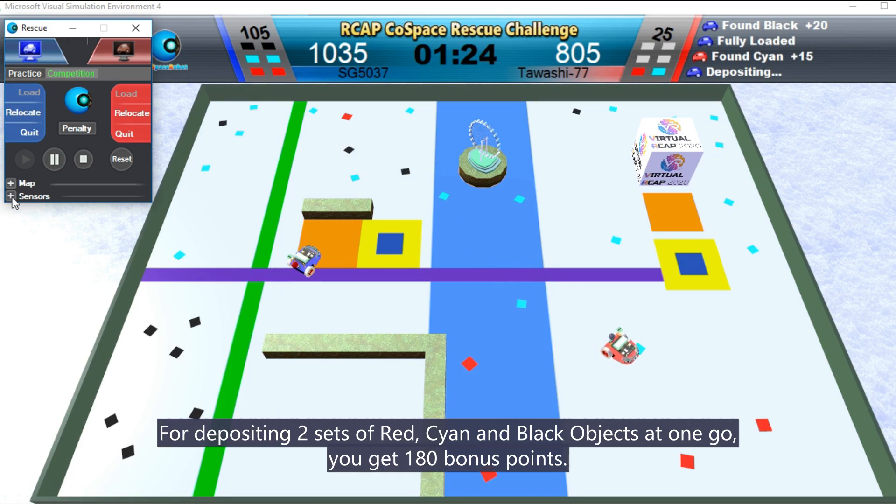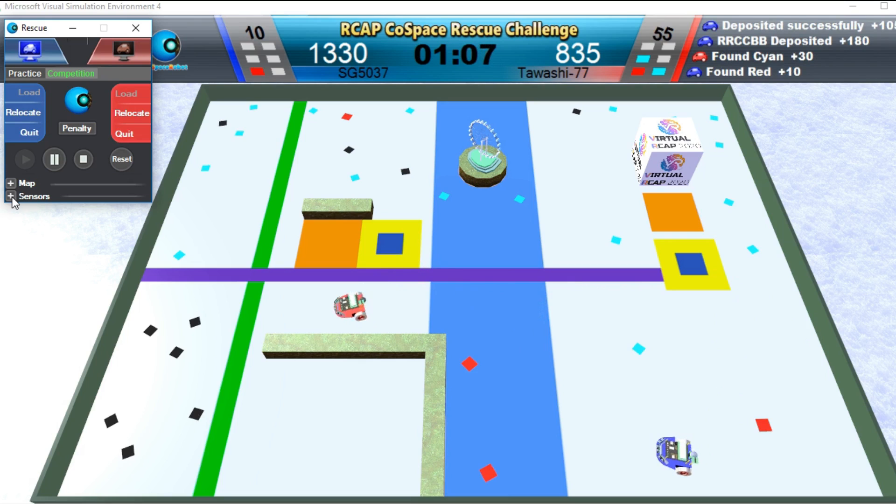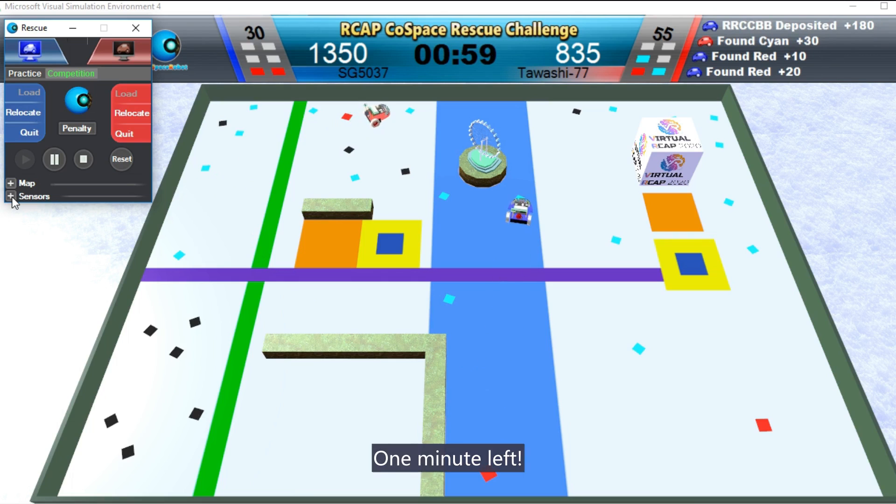For depositing two sets of red, cyan, and blue objects at one go, you get 180 points. One minute left.